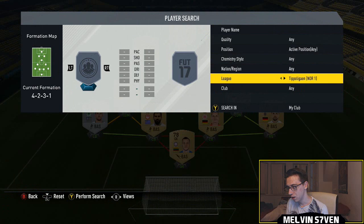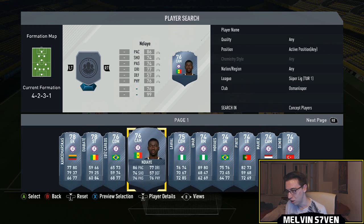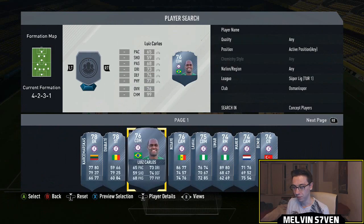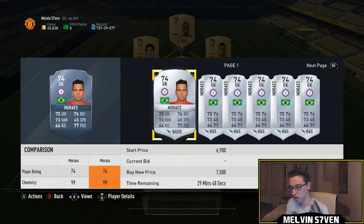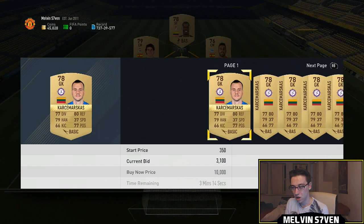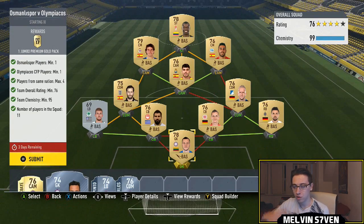We go to the Turkish league for this one. For example, you could use this goalkeeper — even though he's 74-rated, he'd probably go for a lot because he's Brazilian and easy to fit in. The problem is these players are going to cost a lot and there's no way to avoid that. Bar the players you actually need to buy, the rest should be relatively cheap.